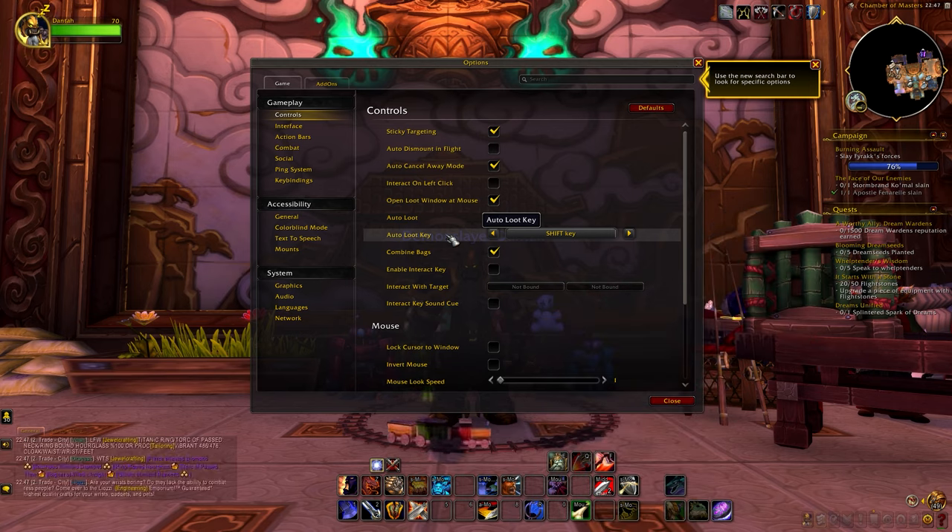For those that do want to use addons, the first thing you want to do is install CurseForge — a program that will automatically install the addons that you want, so you won't have to do it manually. When you have installed CurseForge, you can search for an addon and click install. There are two addons that I think you should really get. First up, we have Deadly Boss Mods.